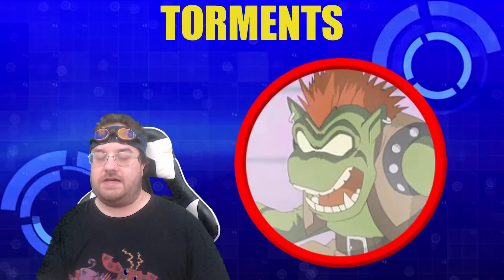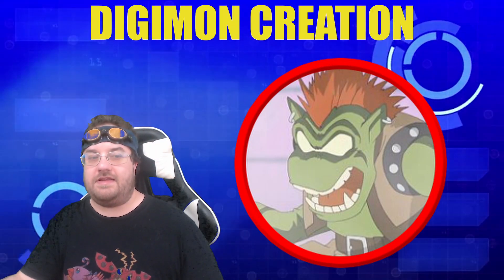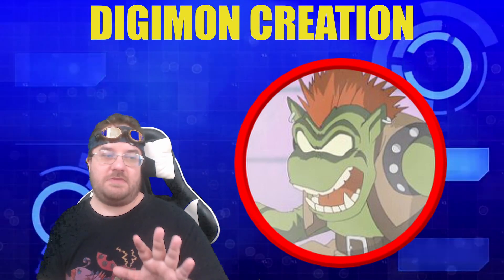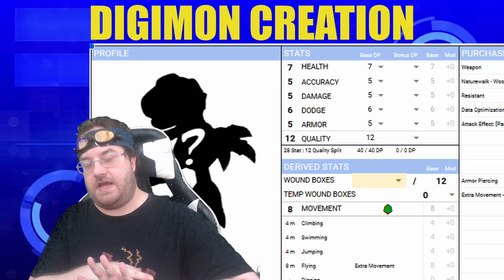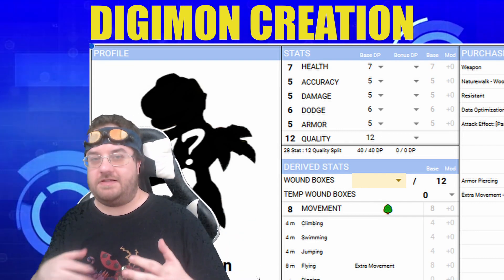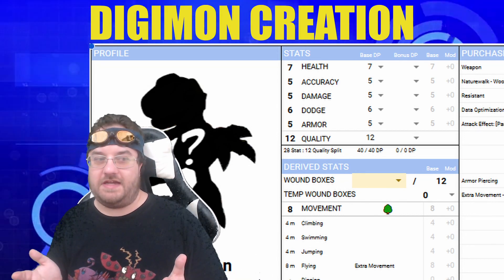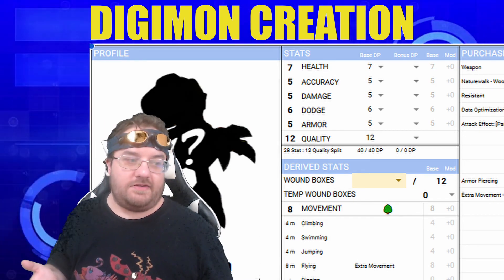Now looking at the Digimon, they have completely different stats from humans and play very differently because they are used primarily for an entirely different reason. The five main Digimon stats are: Health, Accuracy, Damage, Dodge, and Armor. Most of those are fairly self-explanatory. Health is your overall health pool, and Armor is how much damage you reduce from an incoming hit.